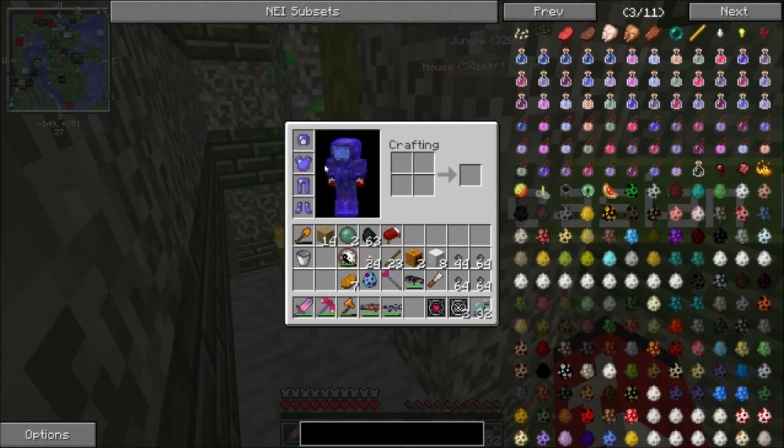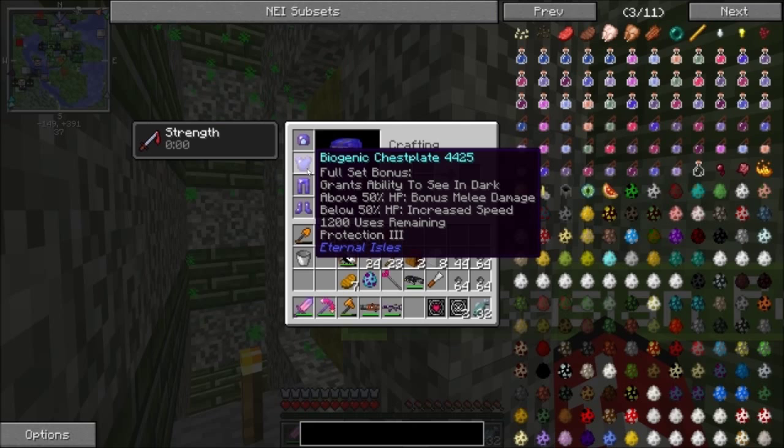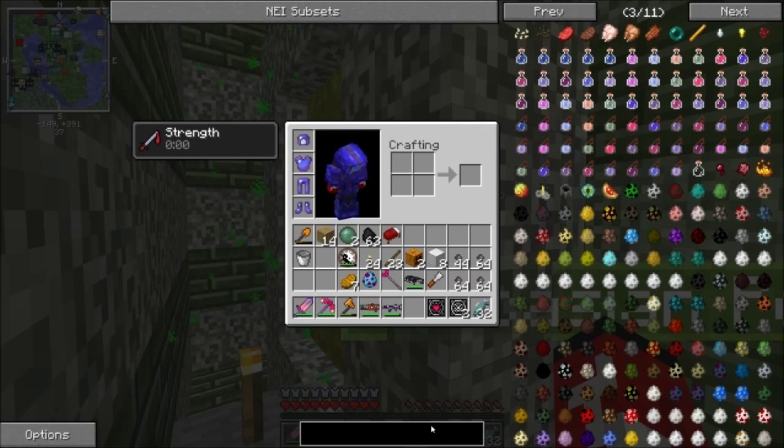They have a chance to drop this biojack armor, which I enchanted from going to our farm in this dimension. Look at that — above 50% bonus melee damage, and we're all ready to go.